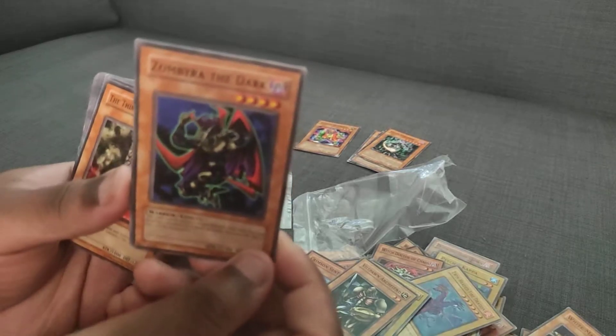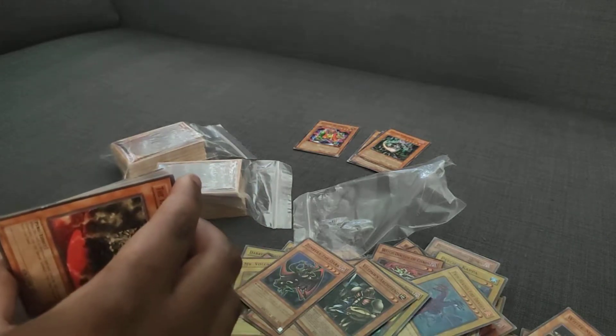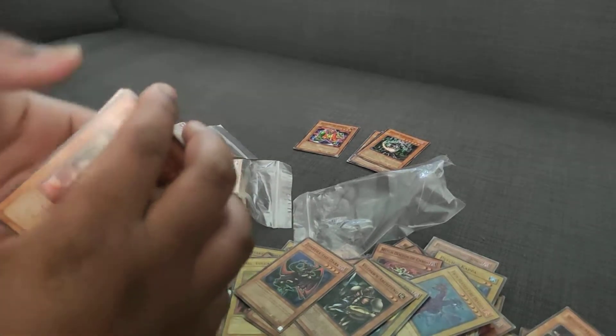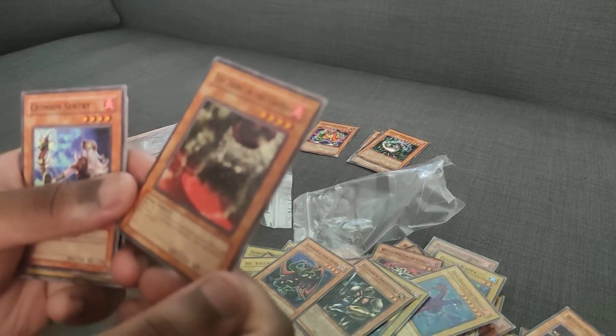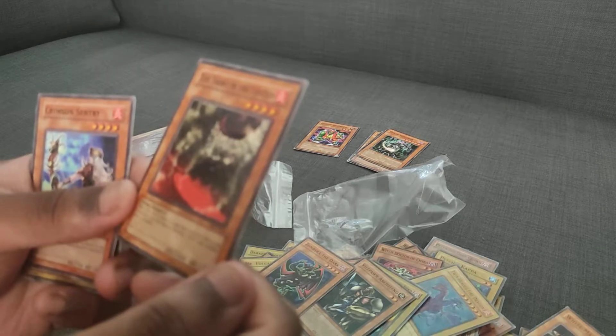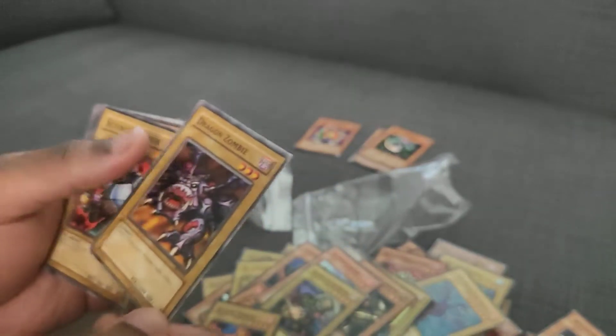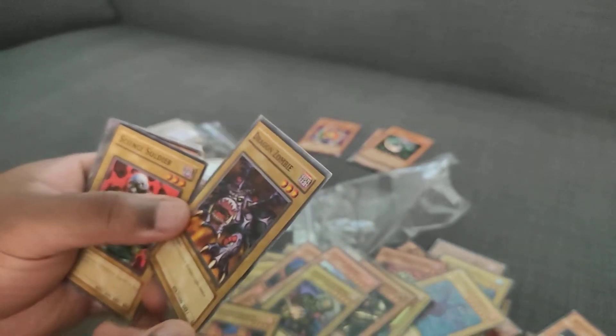Vow Spawn Art Fiend, Zombraya the Dark. Let's see if we can get better quality. This is, again, my first time doing actual card videos. The Thing in the Crater — I remember thinking as a kid that this was amazing, but it's basically a bad giant rat for Pyros. Crimson Sentry again — the third one. Sorcerer of the Doom, Blazing and Pachi, Dragon Zombie from Structure Deck Yugi, not from the main packs.